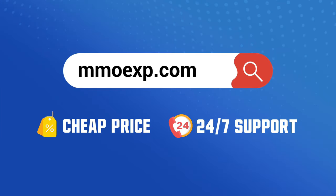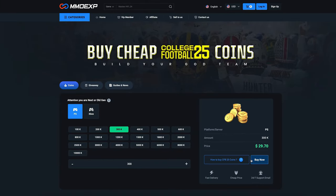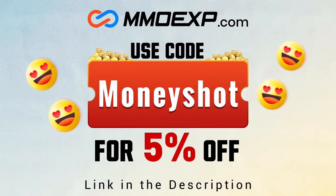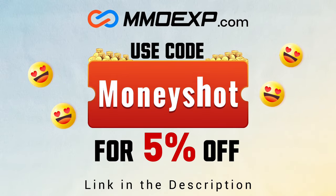If you guys are looking for cheap, reliable coins for your College Football 25 team, check out my coin sponsors at MMOXP and use discount code MONEYSHOT for 5% off your order. Link in the description below. The champ is here!